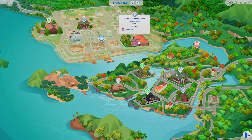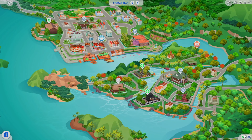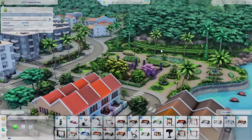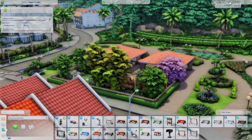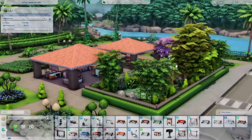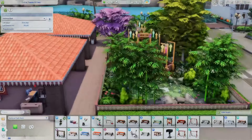Moving on — I want to see more lots. I've been on the hunt for save files updated for the For Rent pack, which is hard because it's pretty new. The pack only came out in December, so it takes people a while to build. I feel like we'll start seeing more save files rolling out for For Rent, but give it some time. If you guys have come across any, let me know because I'd love to go over them!